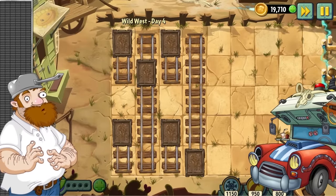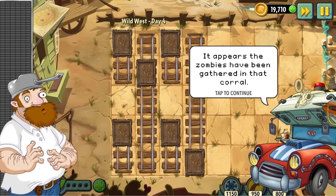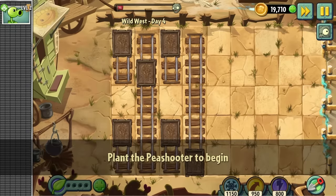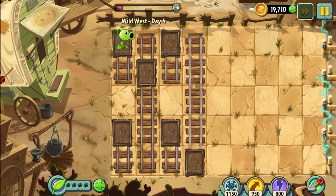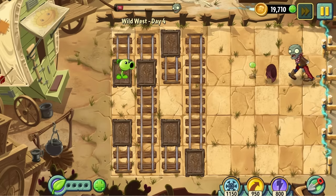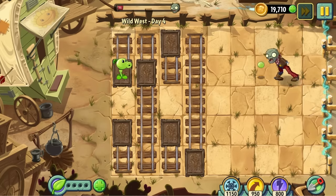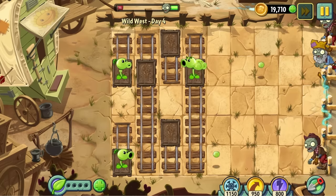Day 4 is the first conveyor belt level. These conveyor belt levels in the wild west have a gimmick where you get to place a single plant one at a time on a variety of minecarts. It's cool in theory — you need to look ahead at the waves to plan where you're going to put your plants — but they play glacially slow. You basically have to play these levels out one or two zombies at a time with stupid intermissions in between each wave, making these levels akin to what I imagine is dying of a slow necrosis.